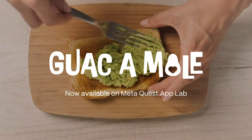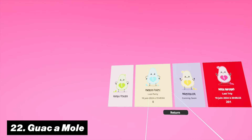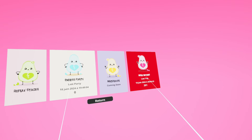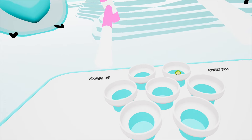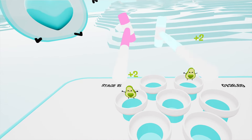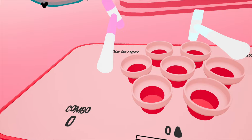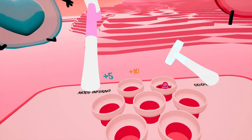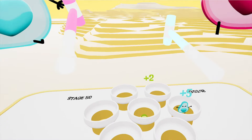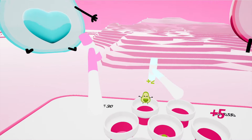On number twenty-two is Squakamole. This is the first game from a very small VR team trying to recreate the feeling of a classic arcade game inside virtual reality. In it, you will have to hit the so-called moles as quickly as possible. With each level having an increased difficulty, it will definitely test your precision and speed. Designed with intuitive controls, you can basically pick it up and start playing immediately. And since it is made by such a small team, I am looking forward to seeing where they take it.